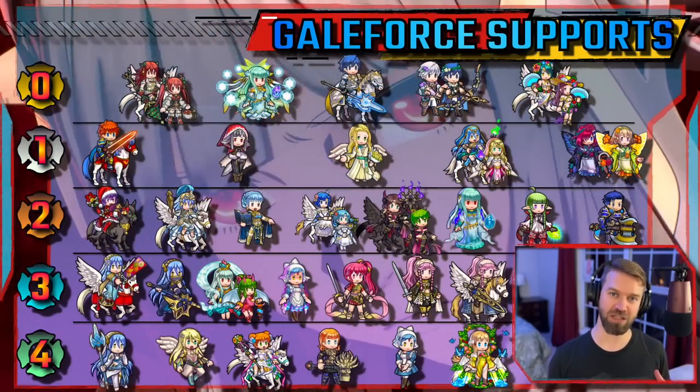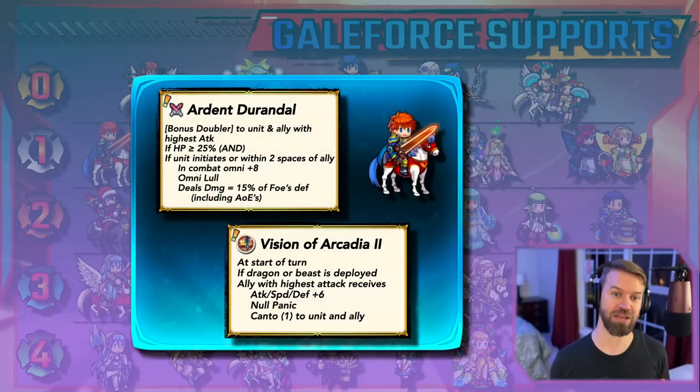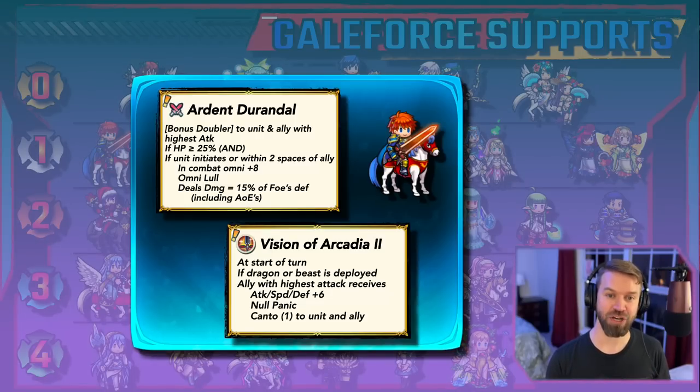Legendary Elwood — I have gone back and forth on this list. Depending on the day, he could bump either higher or lower. The fact is he gets Bonus Doubler. Canto can also be a very good initiator. The downside is it can be very hard to match attack stats in Aether Raids.